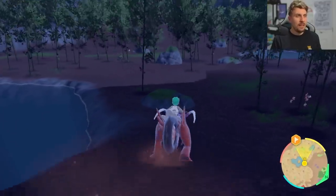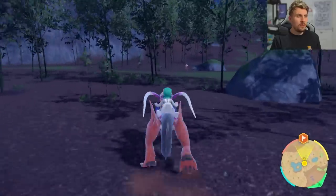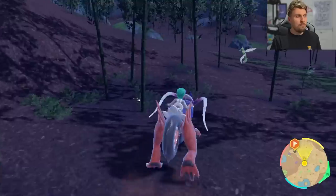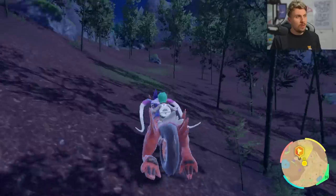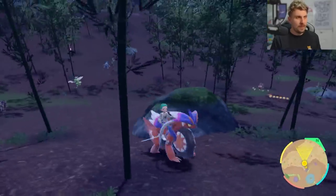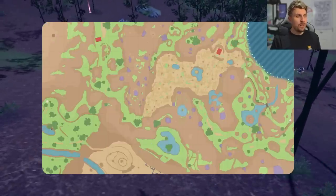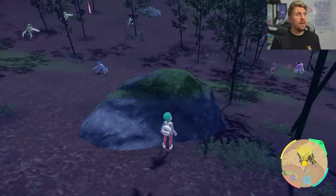Head out this way into the bamboo field area. Come past the lake here and then head up to the other side. We're looking for a particular rock because we're going to use it as a base to spawn in a bunch of Pokemon of one particular type. The rock we're looking for is right here — on the map it's got like a curvature through it, a darker line through it. We're located on this side of the forest bamboo area.